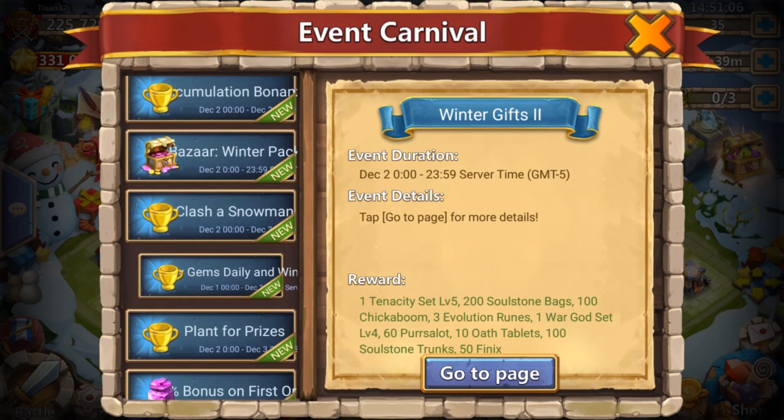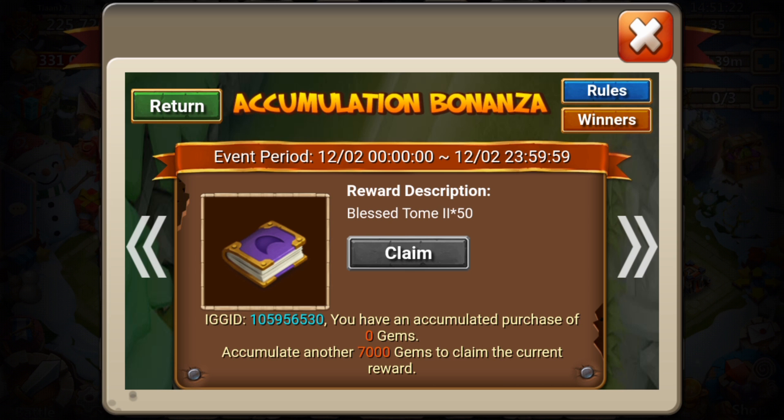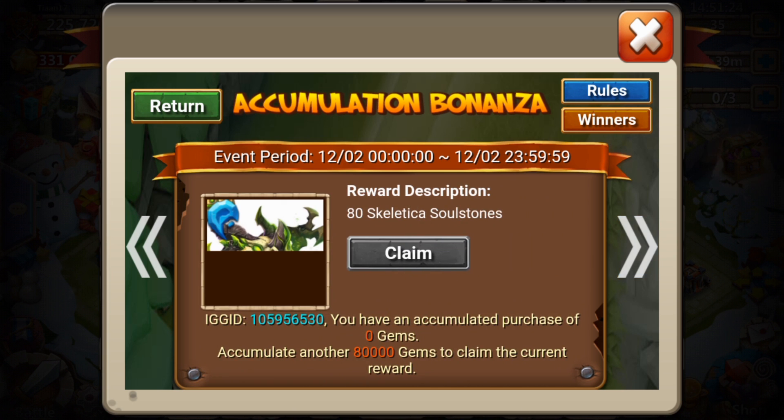As you can see, there is the Accumulation Bonanza event, which gives you some books and other stuff, but there is something special they're giving today that they don't usually give. One of my guild mates pointed it out — you get 80 skeletal soul stones if you buy 80,000 gems.